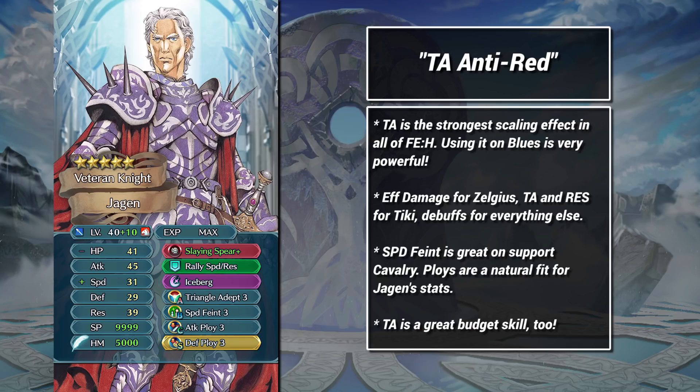Next up, we have a dedicated anti-red support unit. This build is designed to deal with some specific threats, like Zelgius and variants of Tiki. I know that Triangle Adept is an odd choice for high investment builds, but TA on blue units really isn't crazy. The scary red units are very powerful and demand efficient counters. When combined with Slaying Spear, Triangle Adept lets Jagen cleanly and easily handle Zelgius on either phase, while his res neutralizes Tiki completely. He also has respectable matchups against Ira, Karla, and a whole host of other random red units.